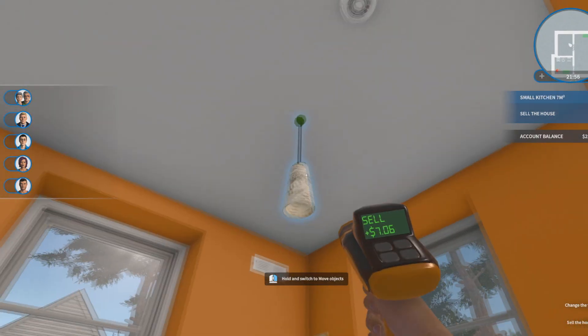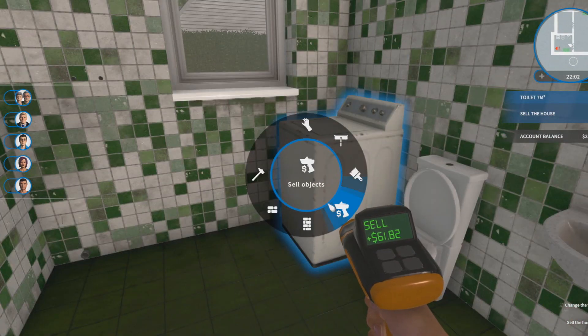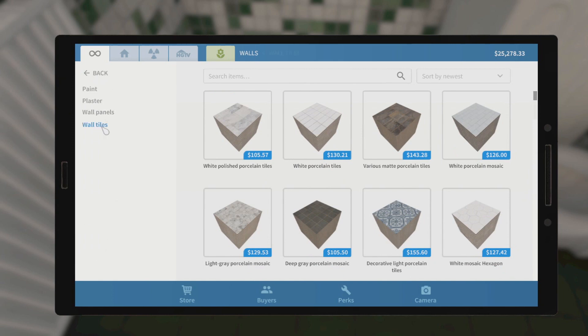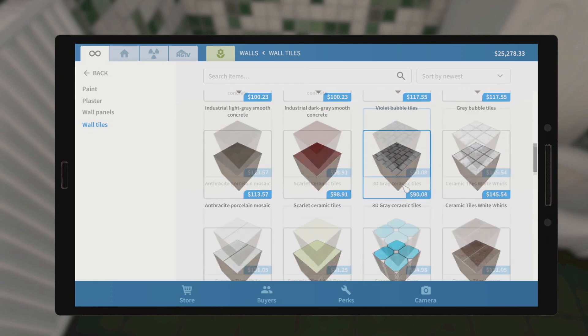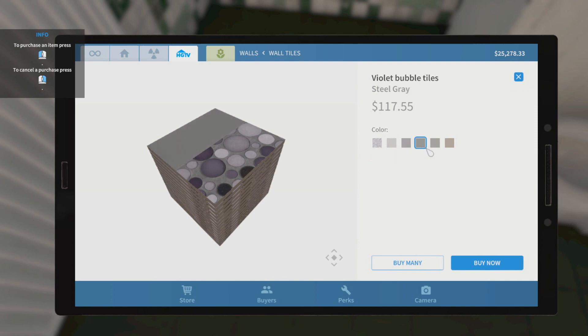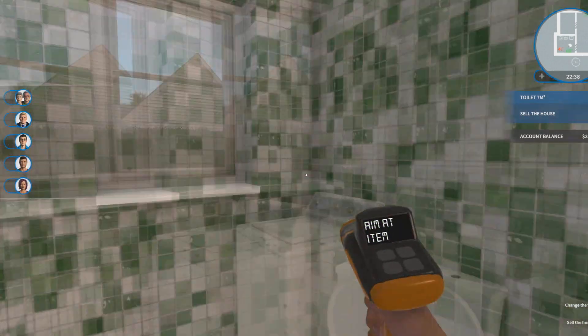I've discovered how ugly some of these white features are, so we'll get rid of them. I can't do the tiling and panelling at the moment. Let's buy some tiles and see if I'm allowed to. Let's go with some violet bubbles if we're allowed to. Nope, it's not available. Well damn, we have to stick with this, which isn't very pretty.